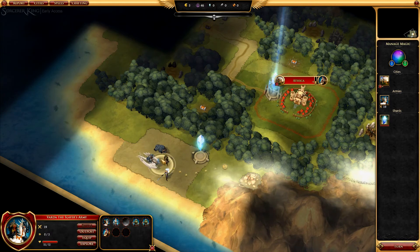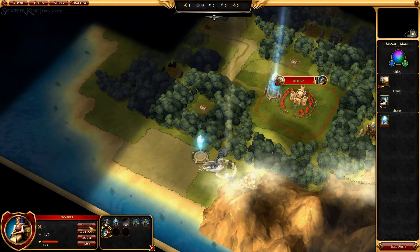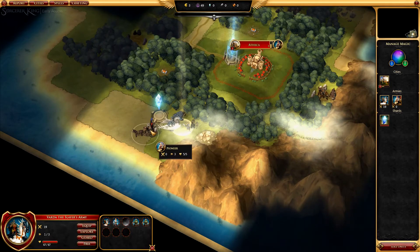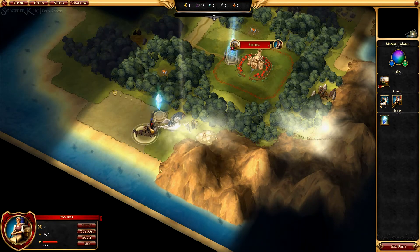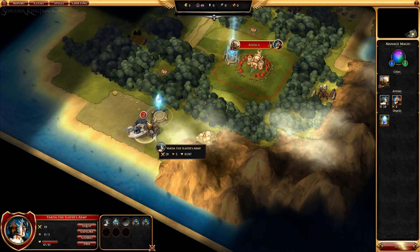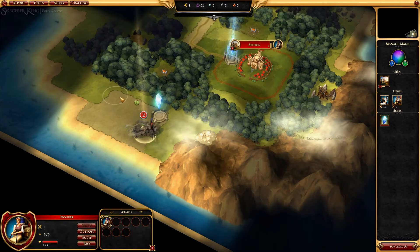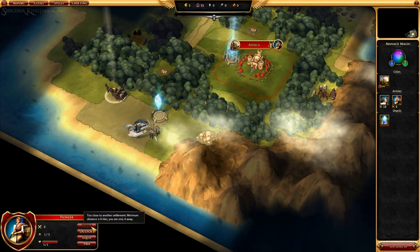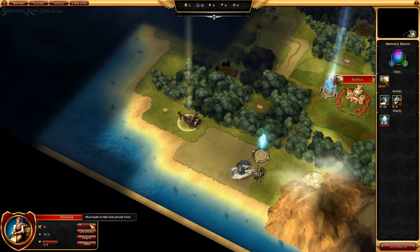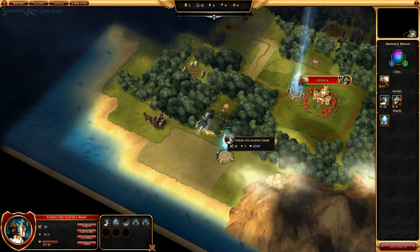Gonna settle right here... or not. Still too close. I never ran into this issue before — we're gonna go this way. Leveling up — I'm gonna go leadership because I want to try and get a knight. There are so many options here — this is a lot of replayability. I'm gonna go leadership. Try and get some knights, although I need to find some kind of metal to actually build knights.